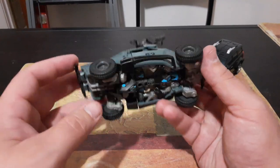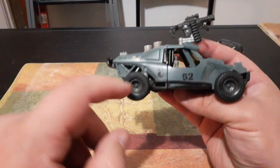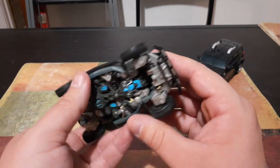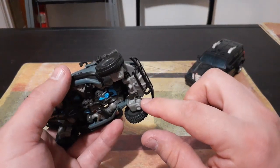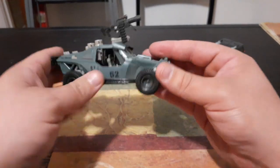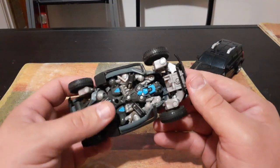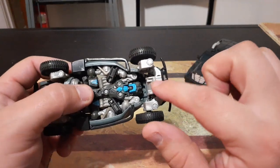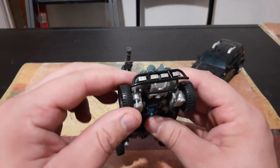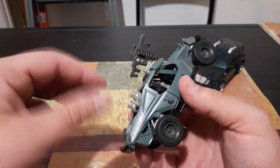A couple of details on Landmine: he's got the number 52, the Sector 7 emblem, the unit code, and the Autobot symbol on the hood. One thing I've always loved — if you look underneath, he's got shocks for his vehicle mode. He has working shocks, and I have never owned a Transformer with working shocks. All four of these wheels have shocks built into them, and they still work.